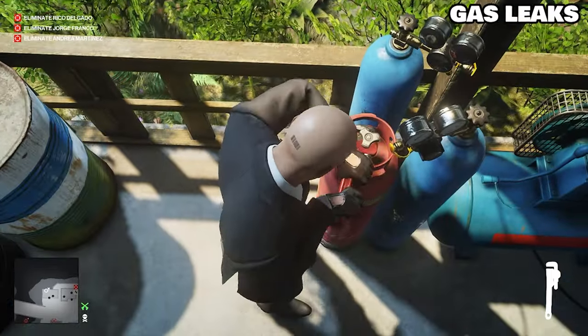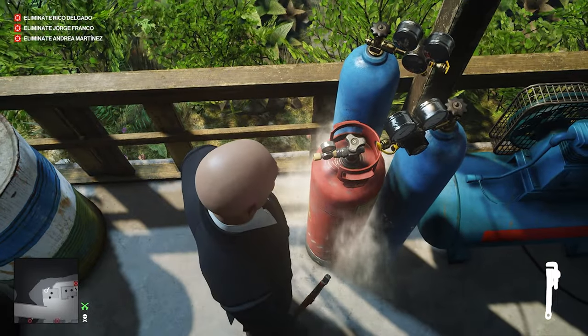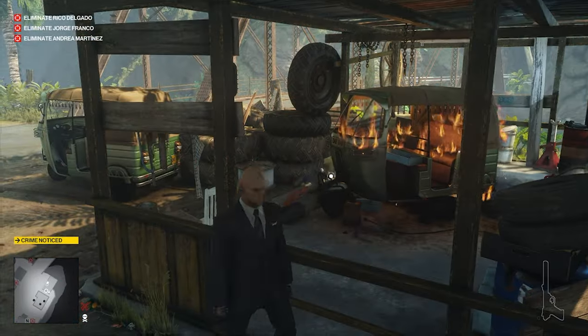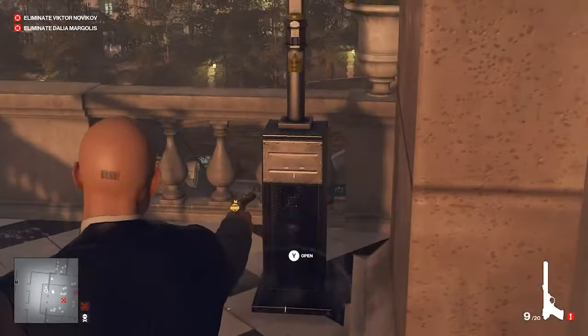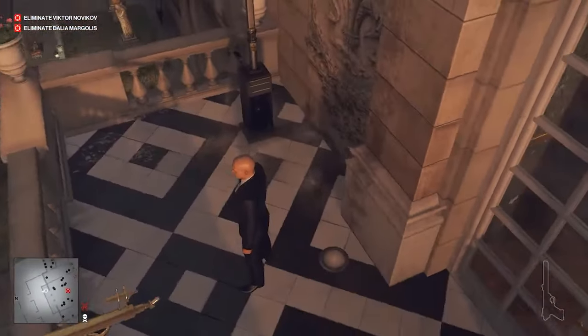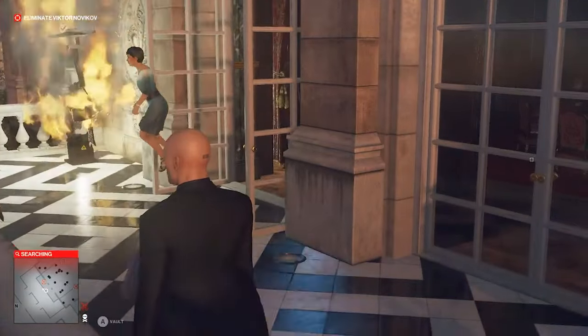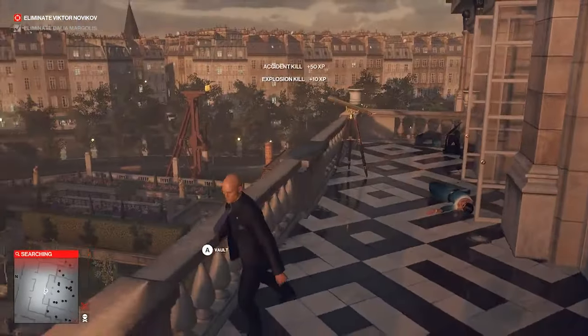Now when you have canisters like this, you use a wrench to create a gas leak. If you shoot the gas, everything blows up. If you don't have a wrench, you can shoot the lamppost or the container like this and it'll start leaking gas — but be careful you only shoot it once. If the target's a smoker, they'll kill themselves.